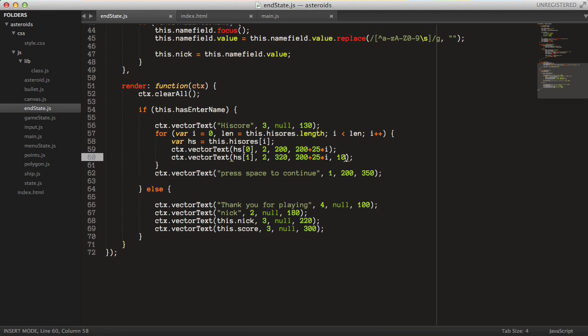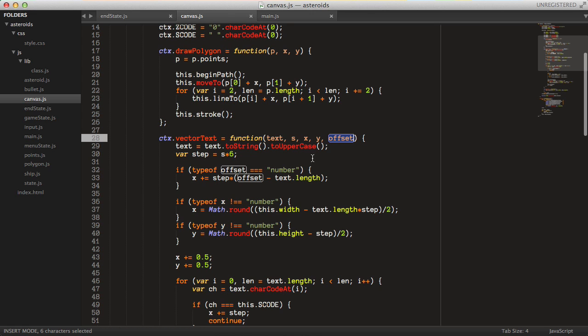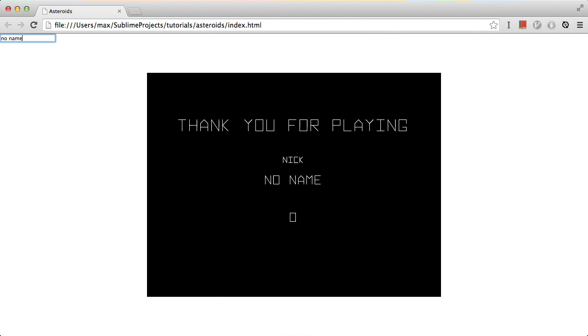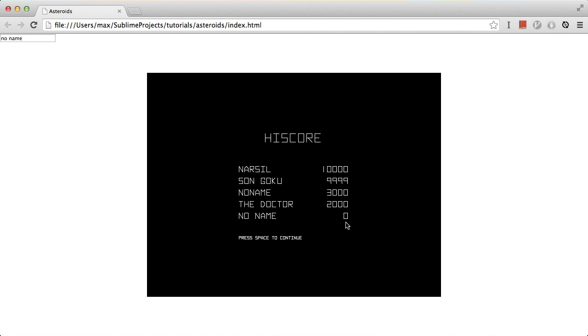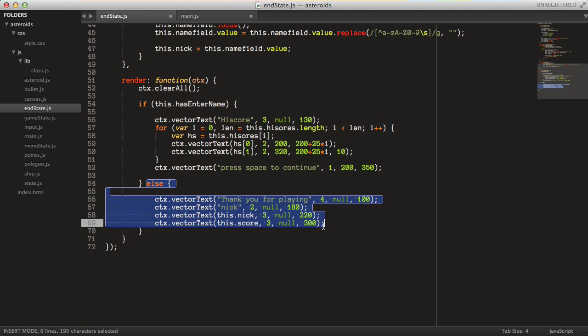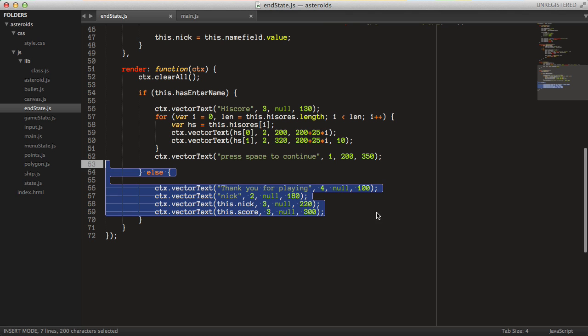There's also an end offset parameter added to the vectorText method — if we want to draw text aligned from right to left, we take the difference of the total length and the offset, and add x plus step size times this difference to get the high scores aligned to the right. In the normal state before entering a name, we draw a thank you message, the nickname, and the score. So that's the end state.